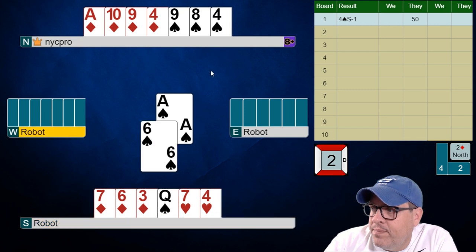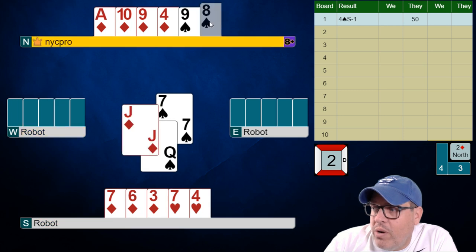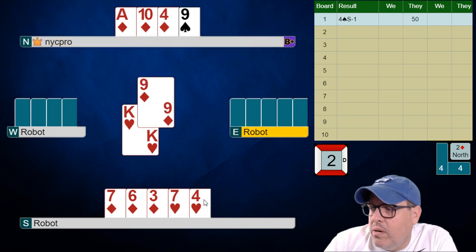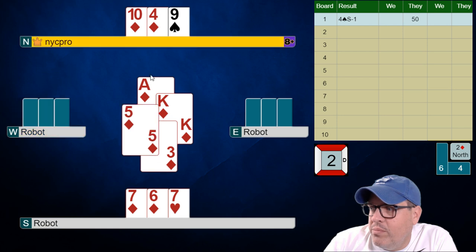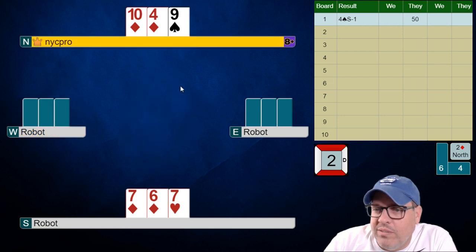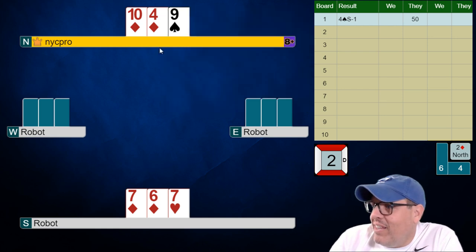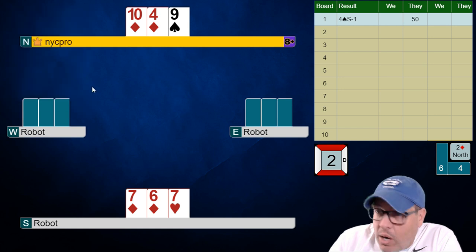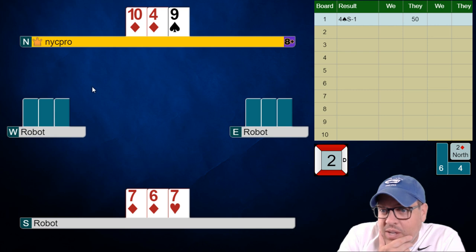We know they're going to be ruffing spades to our left — he did open one spade. Here comes a ruff to our left, so we've drawn two rounds of trump in an interesting way. Here comes a heart — we ruff that. Now let's draw some trump. We started with seven, eight, nine — that's ten, eleven right there. Those are two more trump, so if we draw one more round of trump we're going to take the rest if trumps divide evenly.